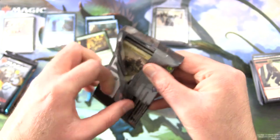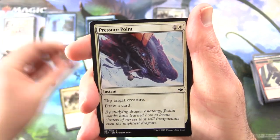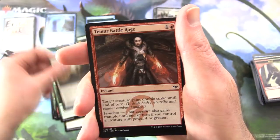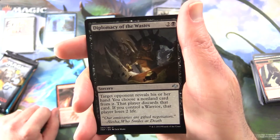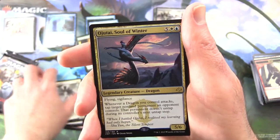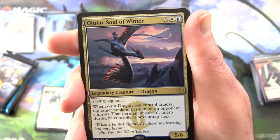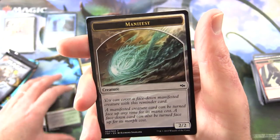Fate Reforged — I believe we could have Fetchlands here. We have Harsh Sustenance, Pressure Point, Whisk Away, Sultai Emissary, Jeskai Runemark, Map the Wastes, Collateral Damage, Formless Nurturing, Sandsteppe Outcast, Temur Battle Rage — what is your favourite clan in the Khans block? I'm very curious. Diplomacy of the Wastes, uncommons: Destructor Dragon, Jeskai Barricade, and the rare — Ojutai, Soul of Winter. Legendary creature Dragon, 5/6 for 7, with Flying and Vigilance. Whenever a dragon you control attacks, tap target non-land permanent an opponent controls; that permanent doesn't untap during its controller's next untap step. Plus a Jungle Hollow and Manifest token.